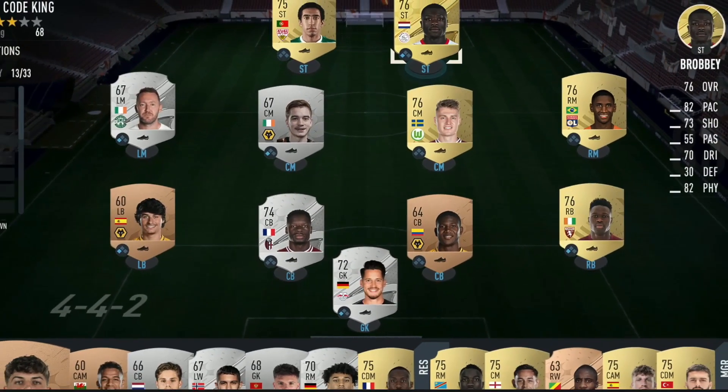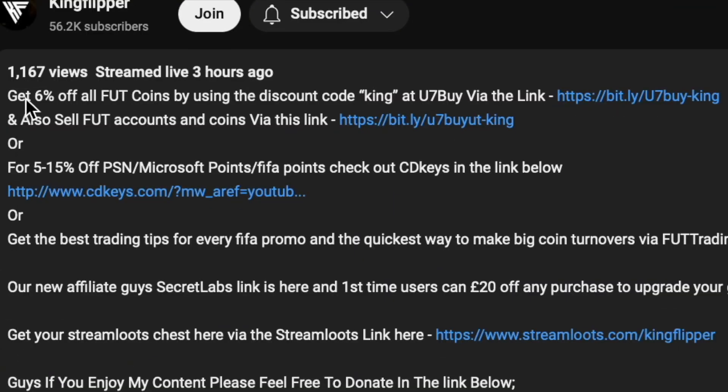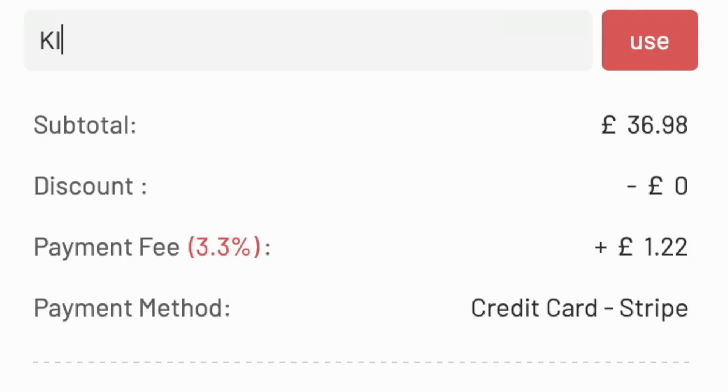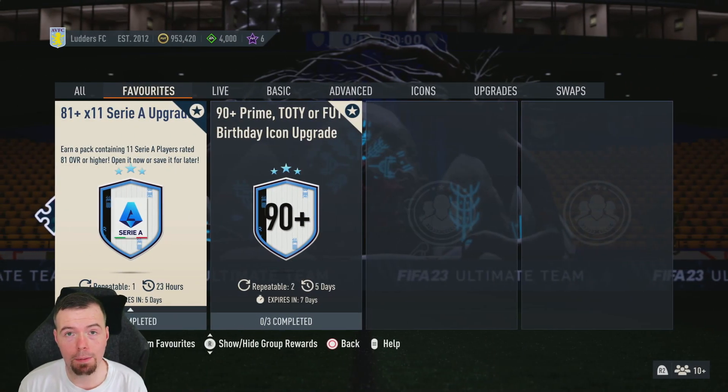You bored of having this starter team? Make it a beast team. Get yourself on the description below, get yourself to use 'seven buy' to get some cheap reliable coins, and don't forget to use King with a cheeky six percent off.